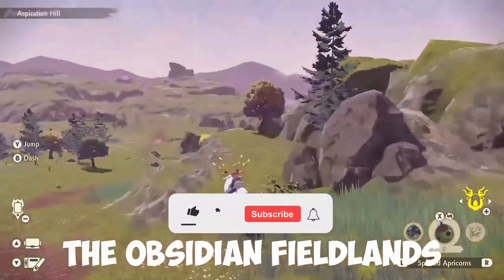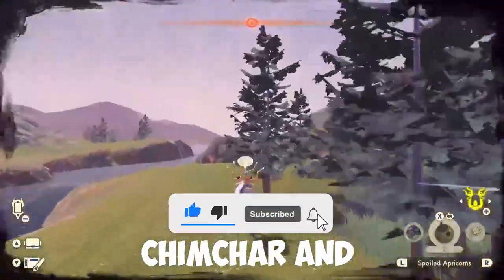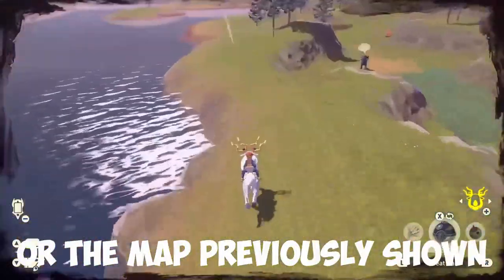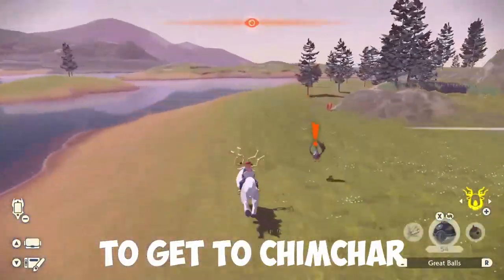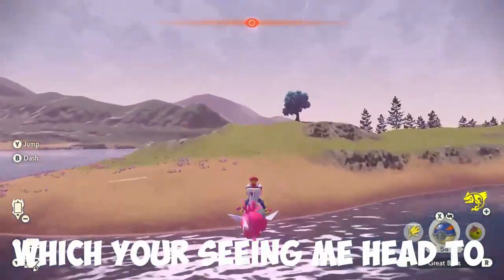In the first area, the Obsidian Fieldlands, you are going to be finding Chimchar and alpha Infernape. To find them, just follow my pathing on screen or the map previously shown. To get to Chimchar you will need Basculegion, as it is on Ramanas Island, which you're seeing me head to on screen now.